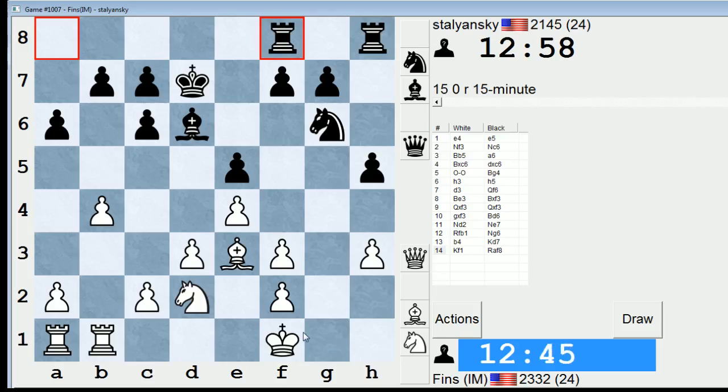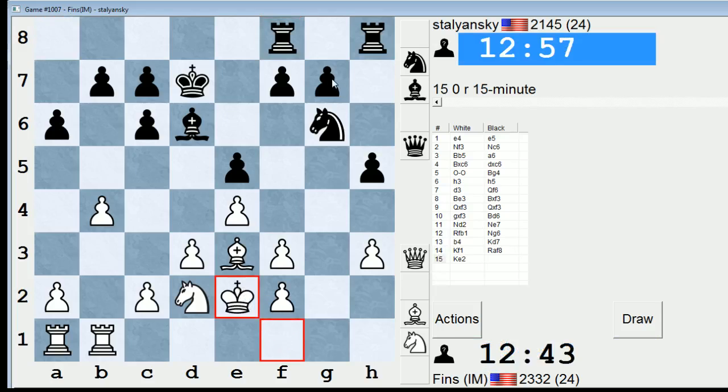This may force him to spend a tempo guarding his g7 pawn — like something prophylactic like rook h7. In the event that he plays f5, f4 sometime, it's not out of the question that I could play bishop c5, especially if I have a knight posted on c4 already. I could do that in hopes of him capturing and me having instant pressure down on the b7 point.